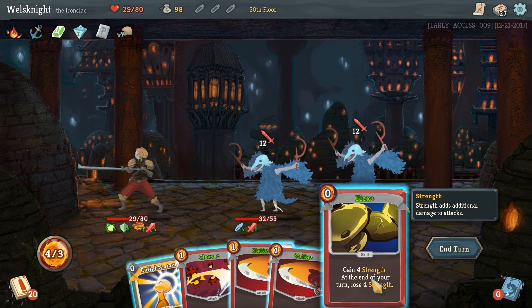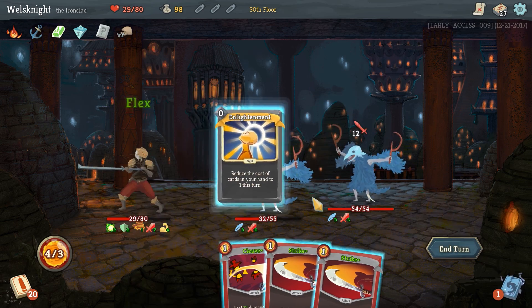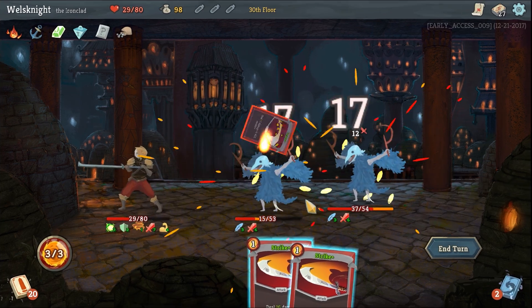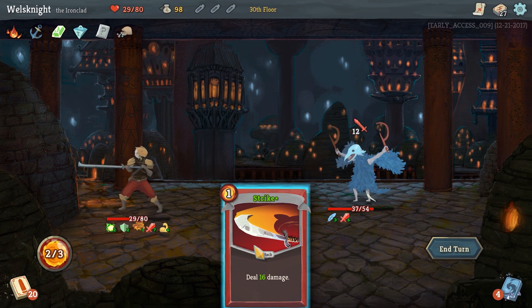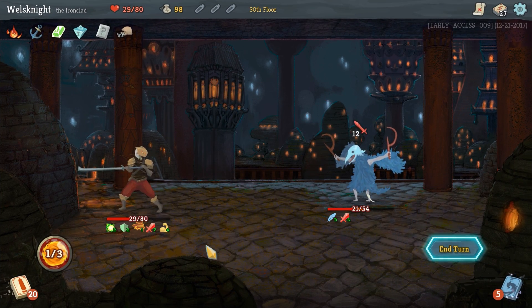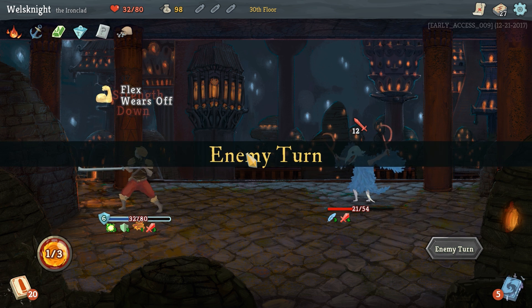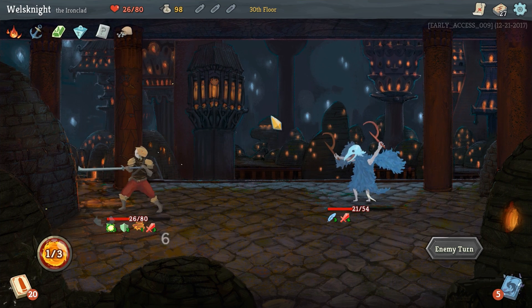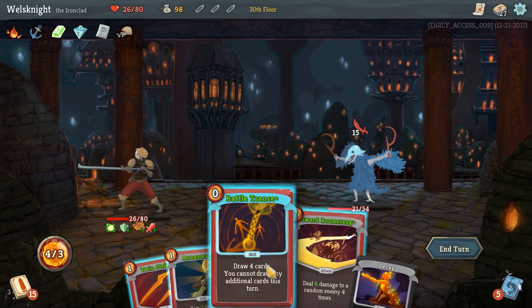We got enlightenment and flex — use flex, might as well use enlightenment. 17 damage to all enemies, finish off this cultist — deal 16 here, we're going to take six but we'll be okay. We're going to win. We almost did not make it through that one.